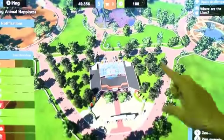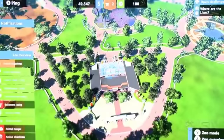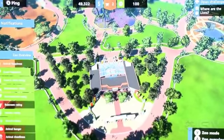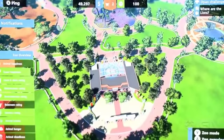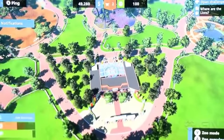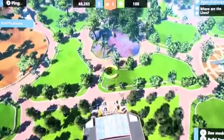So if we go here, we can see what the needs of this zoo are. Now the people making the zoo were stupid here - they didn't fit any restrooms. The animals are hungry, they're dirty. So we can change that. We can either employ zookeepers to do it, or we can do it ourselves.